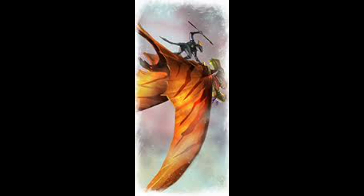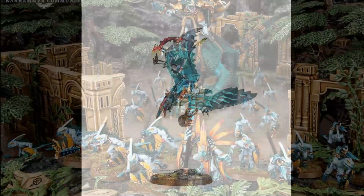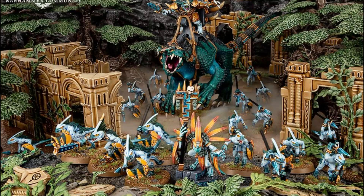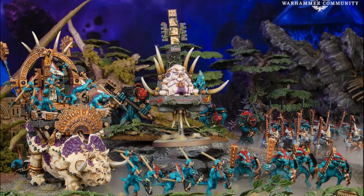Ripperdactyls and Pterodons are not a very strong unit — it's a very special playstyle. If you want to play them, the start collecting skinks box is good, but you probably don't need many Bastilodons since they're so expensive point-wise. For skinks you'll need to buy a lot used or in separate boxes. Slann you need to buy separately — they're in no box. The same goes for Stegadons, which are now 48 euros — very expensive for an old model that hasn't been updated, and you basically need them if you want to play Thunder Lizards.